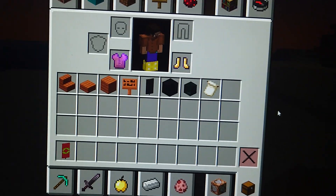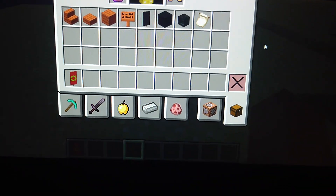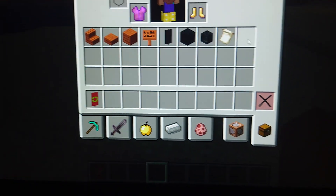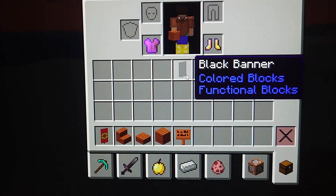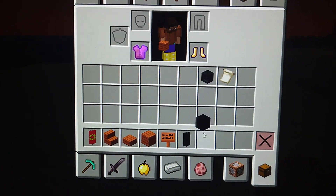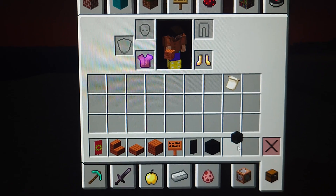Now, because there are eight items, we need: Acacia Stairs, Acacia Slab, Acacia Plank, Acacia Sign, Black Banner, Black Moon, Winter Skeleton Skull.